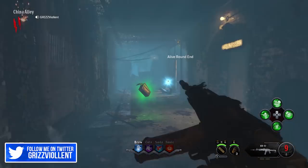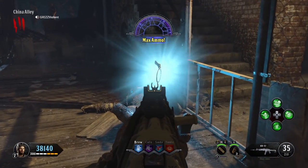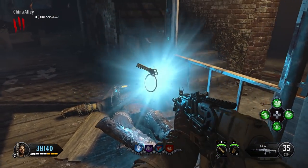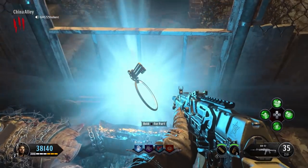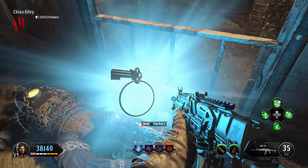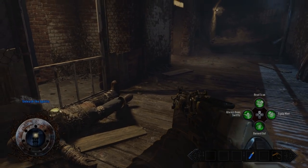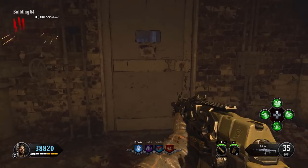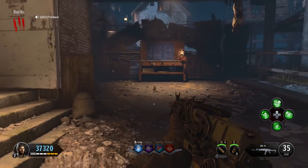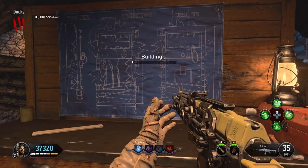A side note: playing in custom mutations and classic mode, it seems like there's a lot of hellhounds and the rate at which they come at you is quite detrimental to your health. I don't know if we'll be seeing a nerf — definitely not a buff — coming up for that. But this is how you get the Warden's Key. This key also unlocks other things in the map involved with other Easter eggs, so more to come on that.